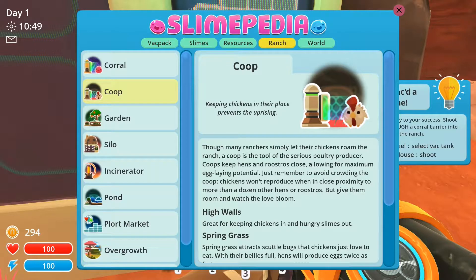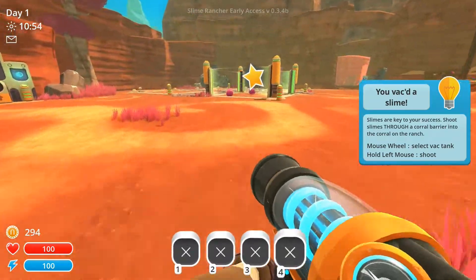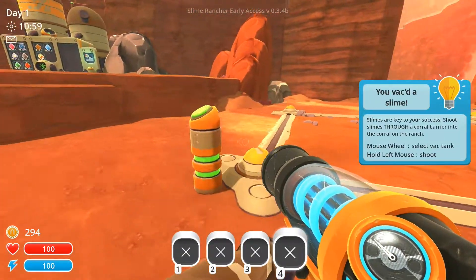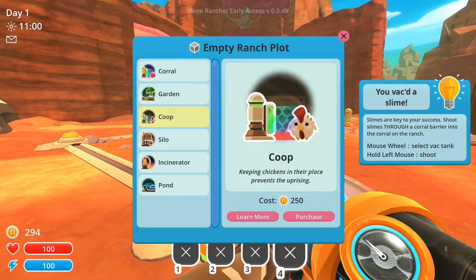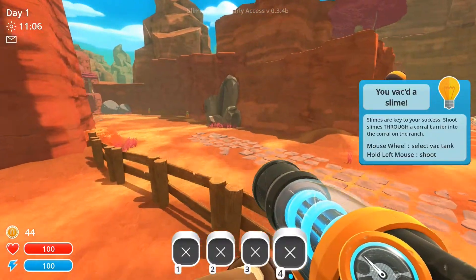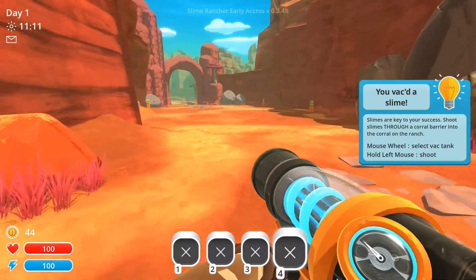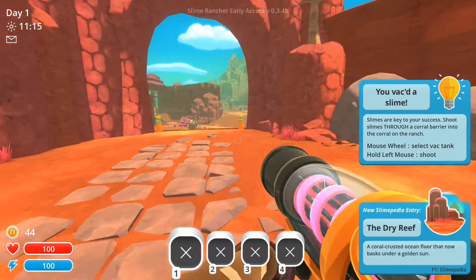Slimepedia. Okay, so I can make certain things. Well, I don't know why it wants me to do more over there when I can come over here. There's something I can activate here — let's see. Coop. Let's buy it, because I have a feeling I'll get some chickens here at some point. I can't get the tooltip to go away. Whatever.